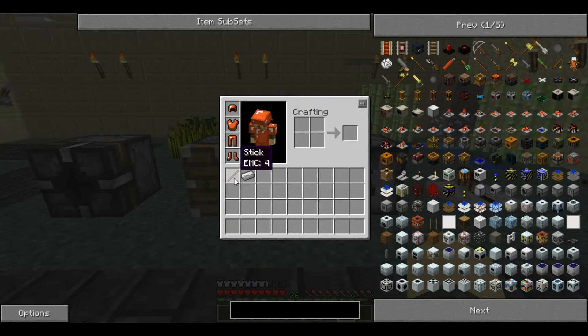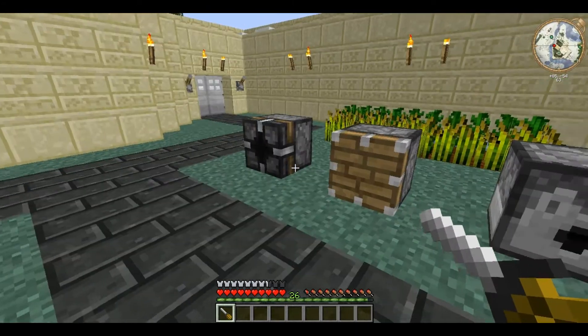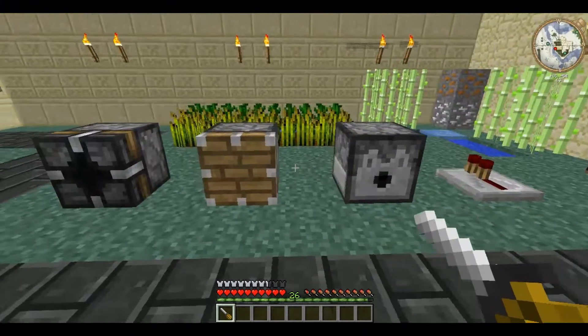For this you will need just a stick and an iron ingot, placed diagonally like that. And it can go either way. The screwdriver is a useful little thing for reorienting Red Power machines.